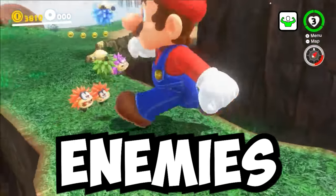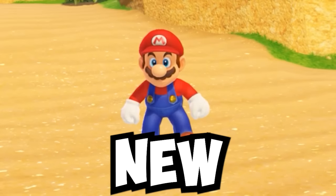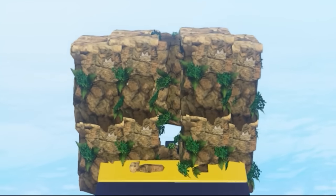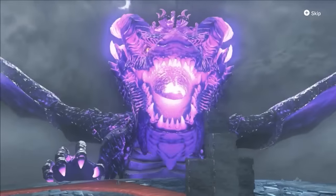This power lets Mario stomp through enemies, and this one lets him sneak through tight spots. Today, Mario will earn new size abilities and take on custom challenges. If he can level up his skills and unlock new powers, he can face the final test.